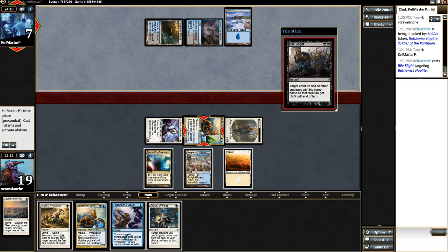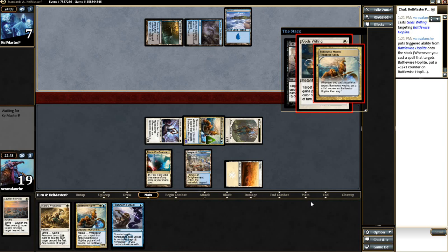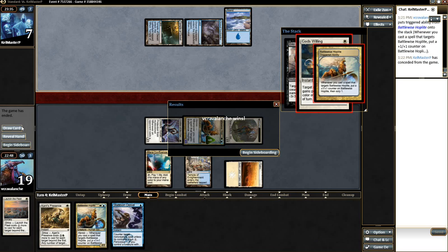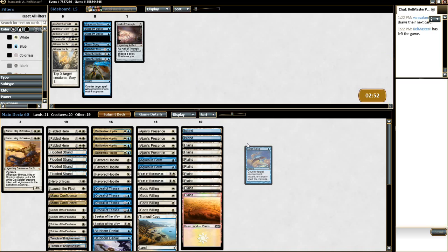He's going to Bile Blight, which I'm just going to give God's Willing — give him pro black. I highly doubt he has an answer with just one blue mana. Swan Song's not an answer. He knows he's dead, so it's just a clean little turn five kill. The good news is he doesn't really have a lot of answers for this type of deck. We'll bring in the Swan Songs — I think they're fine. We'll bring in Disdainful Stroke.